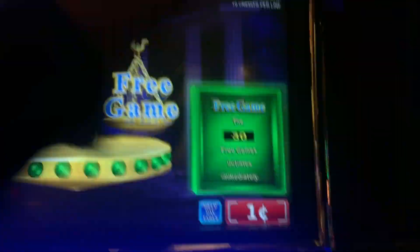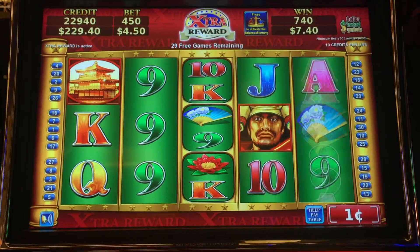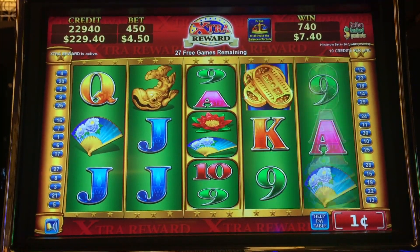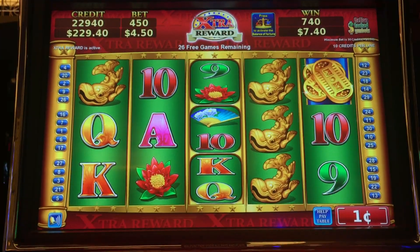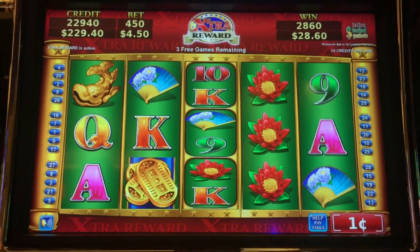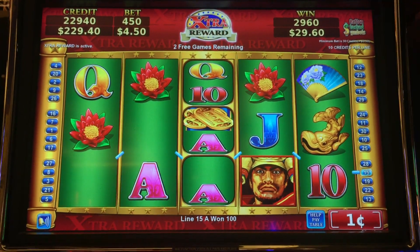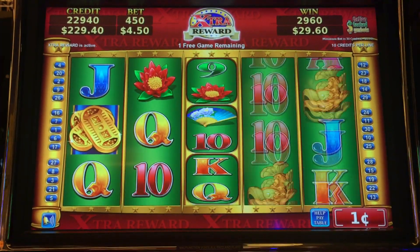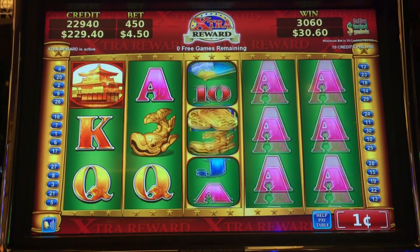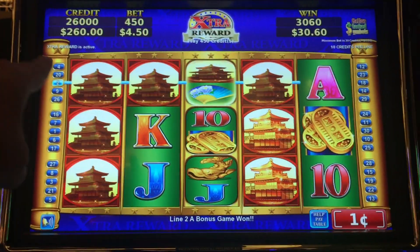Come on, jackpot. Let's get it. Birthday present please. At max bet, I'm going to take a chance. Nothing there. This is disappointing bonus number two — three more games to go. This sucks, especially on a $4.50 bet, which is extremely rare for me. Last one. No. That was poor. We're still going and we're up to $260.